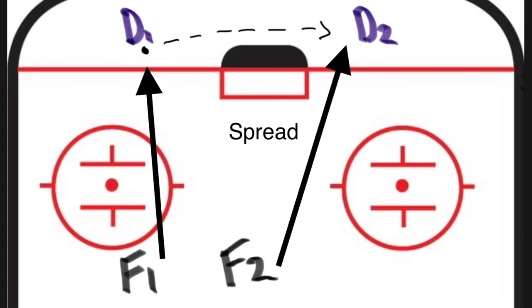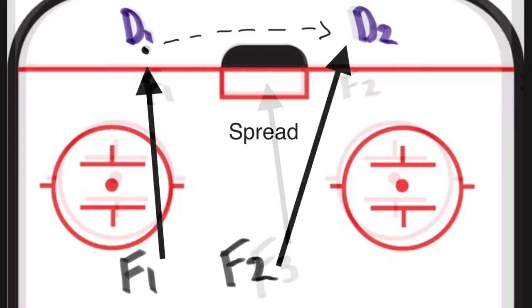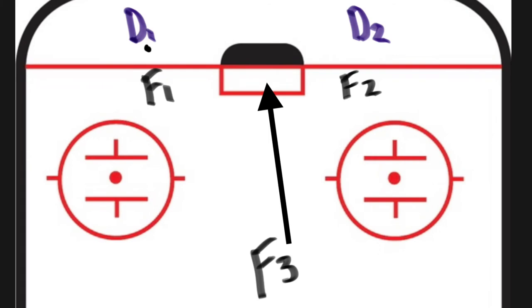Sometimes, if there's a second defender behind the net, the F2 will take on that second defender to prevent the D-to-D pass. This is called a spread. Either way, F3 follows the play as the trailer and becomes a passing option for either F1 or F2, sliding to the strong side where the puck is.